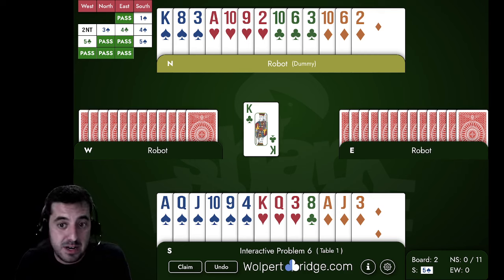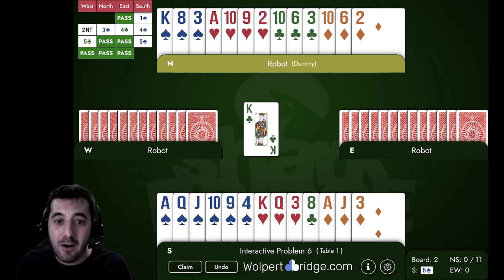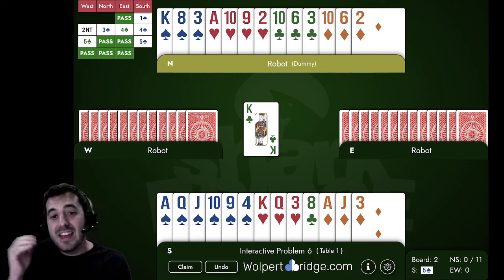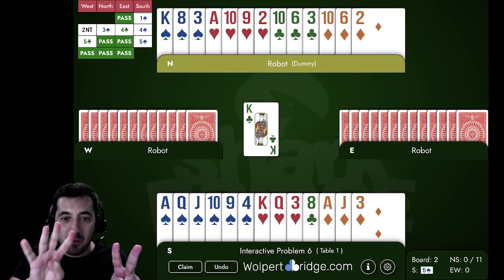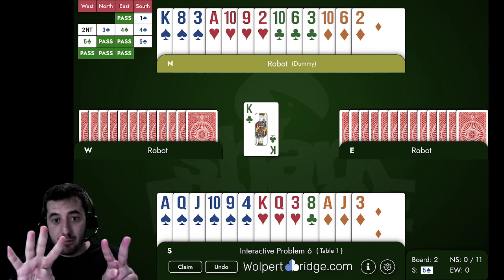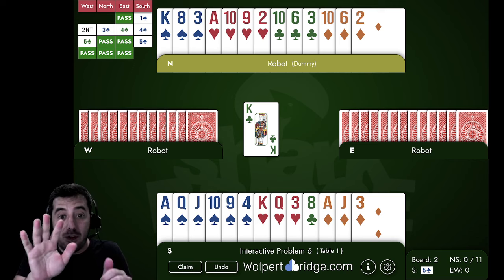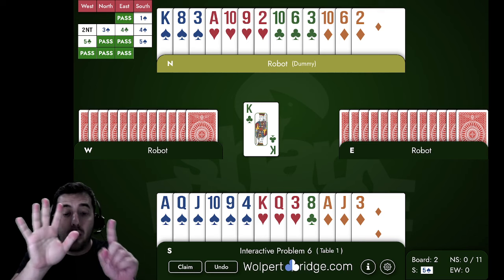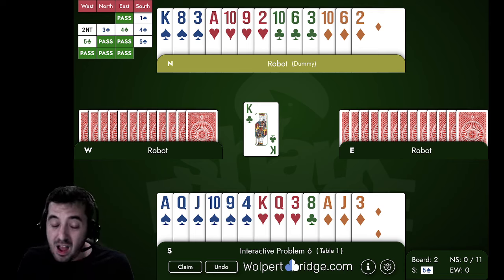We know lefty is five-five in the minors, so they probably don't have three hearts. Instead of playing for hearts three-three, we have a nice ten-nine of hearts in dummy that we can use to finesse East out of the jack of hearts. If East has four and West has two, there's a 66% chance the jack is with the four-card suit compared to the doubleton — just think of the simple probability: four out of six slots for the jack gives 66%. It's possible hearts are even five-one, making it even more likely the jack is with the five-card suit.